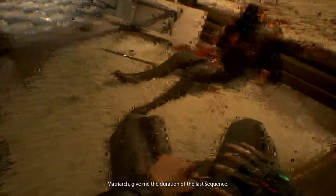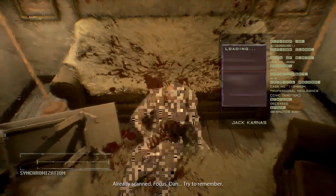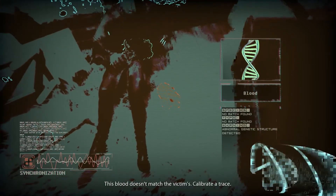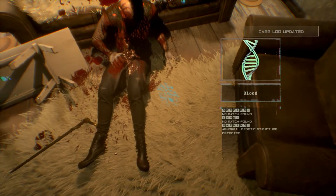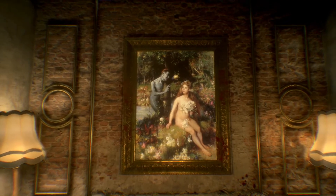He's like plugged into him — so it was a dream eater sequence. Give me the duration of the last sequence. You were connected for 16 minutes and 43 seconds real time. 16 minutes — am I losing it? I think you might be. That painting is very familiar as well. So the last thing we remember is walking into this dude's room. Warning: abnormal genetic structure detected. This blood doesn't match the victim's calibrated trace. Calibrating now... trace established. Bingo — right, back in control finally.